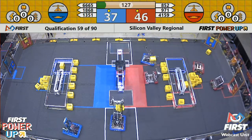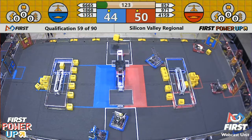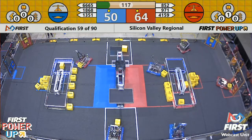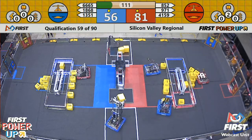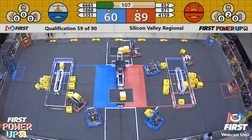Blue alliance, however, they're trying to grab the scale — they push it their way for a second, but that power cube drops down and just barely misses. 971 grabs the scale for the red alliance side. 971 bringing up a second power cube, and meanwhile on the blue alliance, Midi Robotics got one on the blue side of that scale.